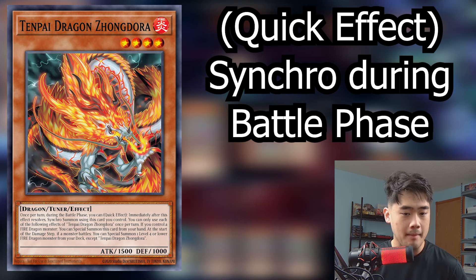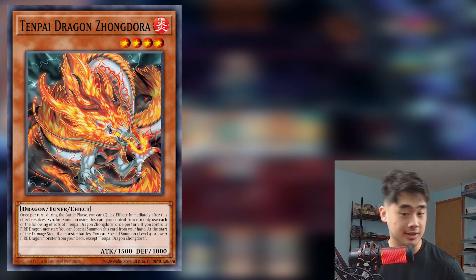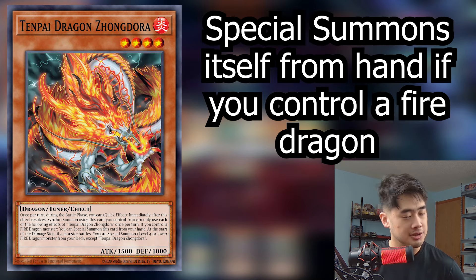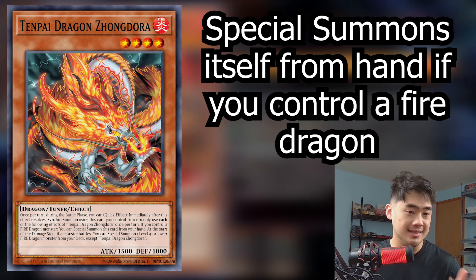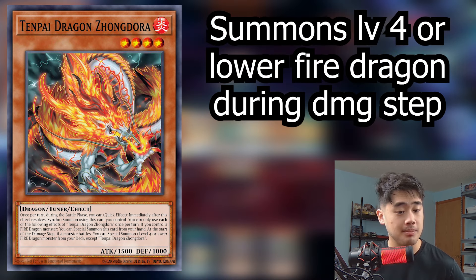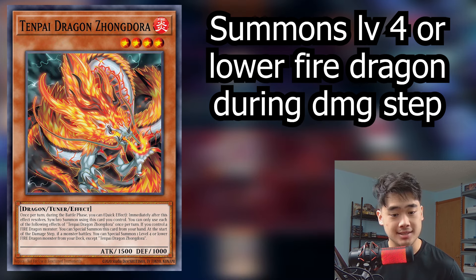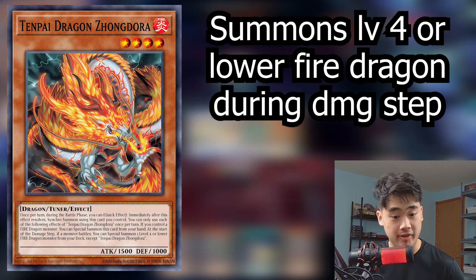This synchro effect is a lot of the reason why you can OTK people. The second effect — if you control a fire dragon, you can special summon this card from your hand, making it an extender, which is really important for setting up turn one too. For its last effect, at the start of the damage step if a monster battles, you can special summon one level 4 or lower fire dragon monster from your deck except Zong Dora. The start of the damage step means you can't Ash Blossom this, and it doesn't have to be Zong Dora that attacks.